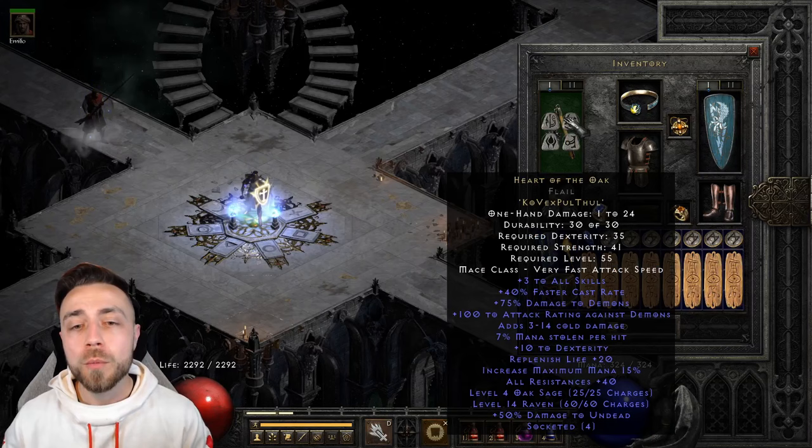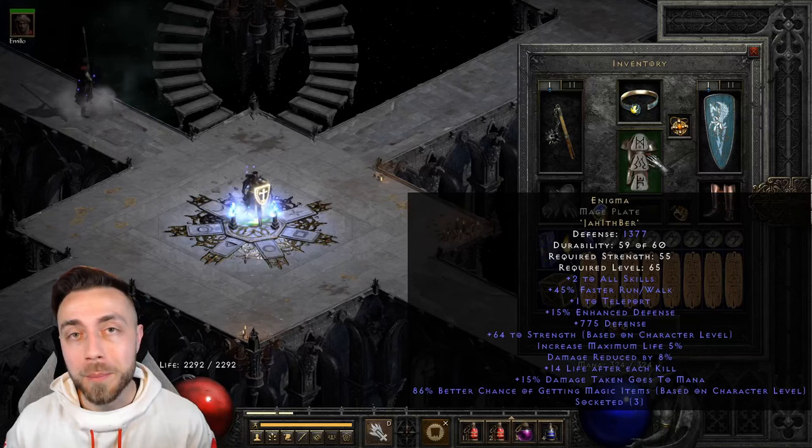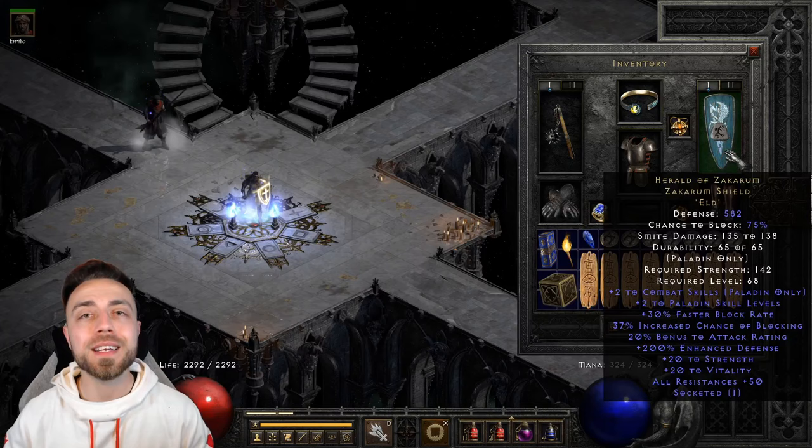We're using Heart of the Oak Griffins with an Um rune in it right now — you could also put a facet into it. Enigma for the Teleport, plus 2 skills, faster run walk, strength to wear our gear, and magic find. A 20/20 all-res caster amulet for Paladin, and a Haas shield for maximum plus to combat skills — you could slot an Eld rune to save stat points for Vitality, an Um rune for additional res, or an Ist rune for magic find. On the boots, we're using Aldur's for flat life and faster run walk.